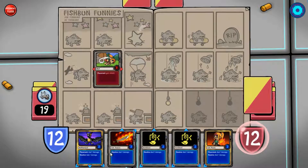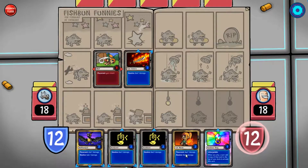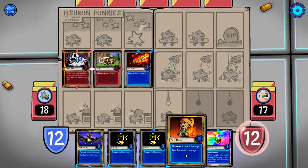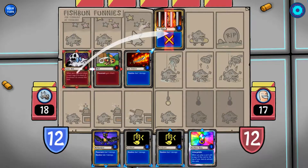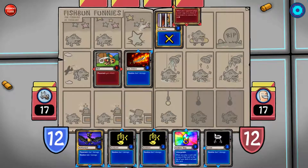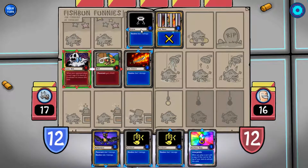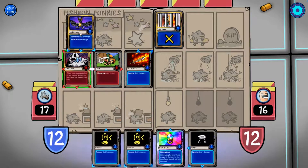Alright, what do we got here? Tell you what, fire sword into fire mace is pretty good. It's getting engaged — that's fine though, it only has one connection. But now it's not connected for the chaining. Oh, and it silences it as well. I'm a dingus. Guys, why am I such a dingus? I don't want this to get silenced.